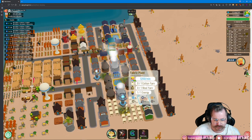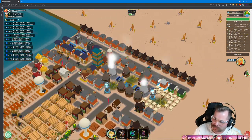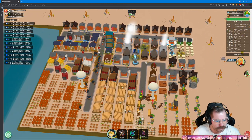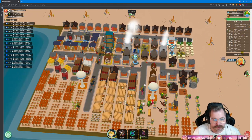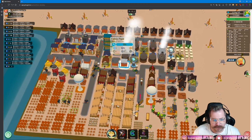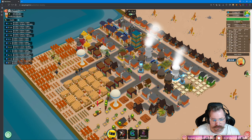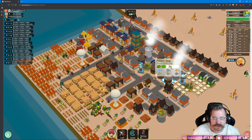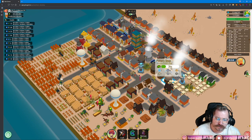The fabric plants are casting pollution, which I don't ever remember them doing — I don't know if they added that in for this meta or what — but you do have to take that into consideration. We use the nuclear power plants here so that we can get passive clean energy for the pottery shops.